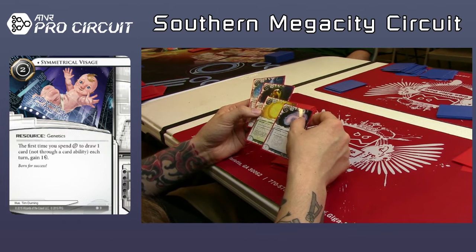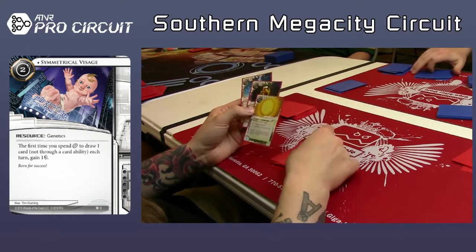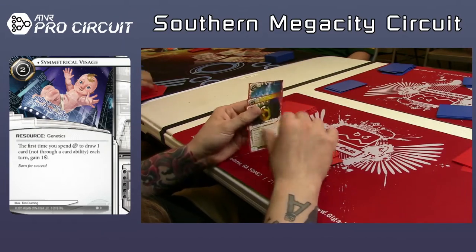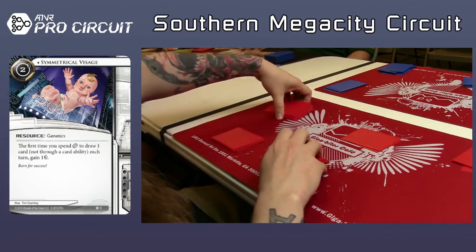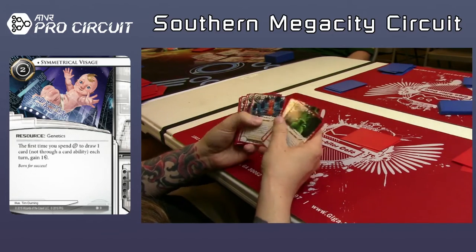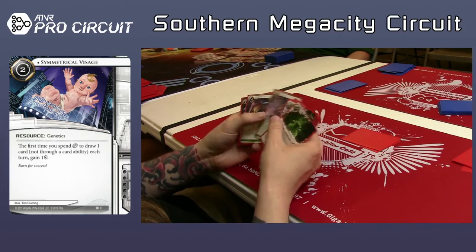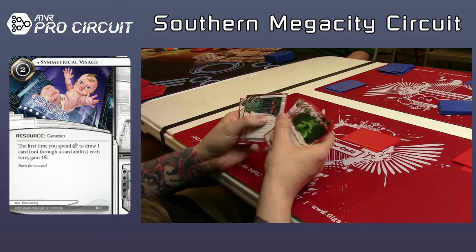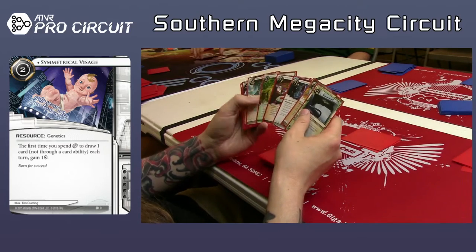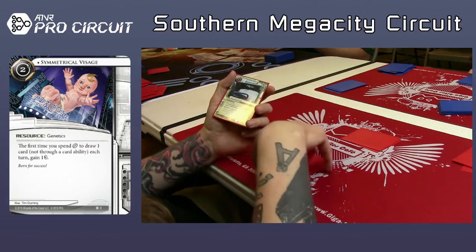There was definitely some Next ice in there — there's nearly a complete set of Next. In draft, you're not limited to three copies of a card, so if you draft seven Next Bronze, you can play all seven of them. That said, this cube does not have more than three of any card. There are two extra Armitage in the whole cube, so you could theoretically have four Armitage. But other than that, you're not going to have a bunch of multiples.